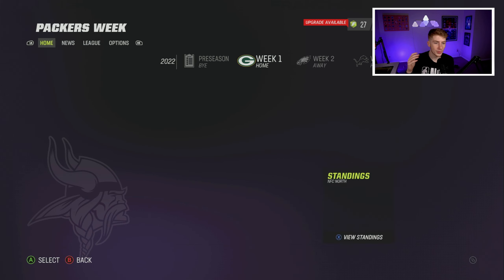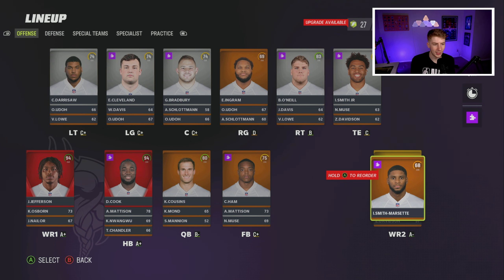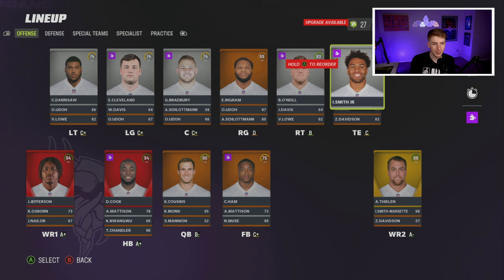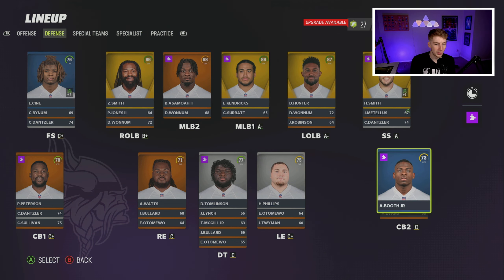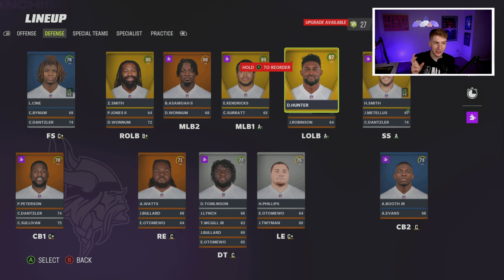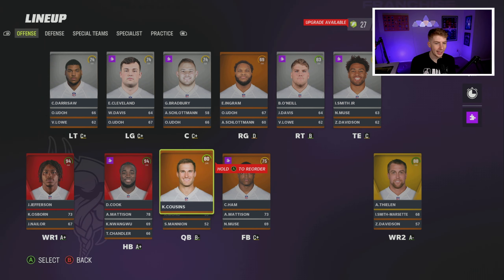Let's take a look at the Vikings lineup. Kirk Cousins is the quarterback, they have Justin Jefferson, Dalvin Cook, Adam Thielen, KJ Osborne. They just traded for Jalen Reagor but he's not on the team yet. The offensive line isn't too bad, looking for a big year from Irv Smith at tight end after losing Kyle Rudolph, with Alexander Madison backing up Dalvin Cook. Defensively you have Danielle Hunter, Andrew Booth, Harrison Phillips, and Davion Tomlinson — this Vikings team is actually decent, though the window is closing a bit.